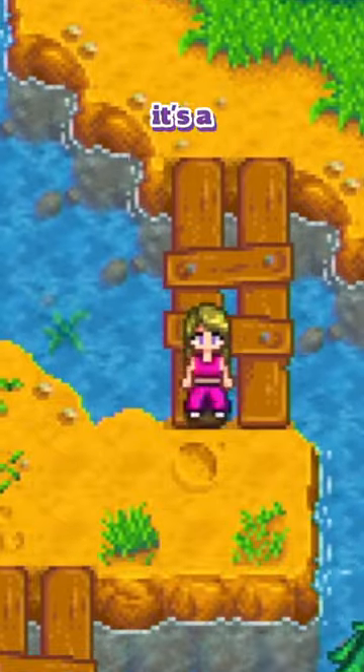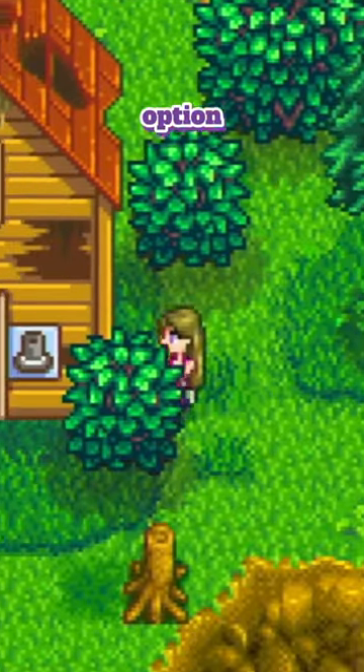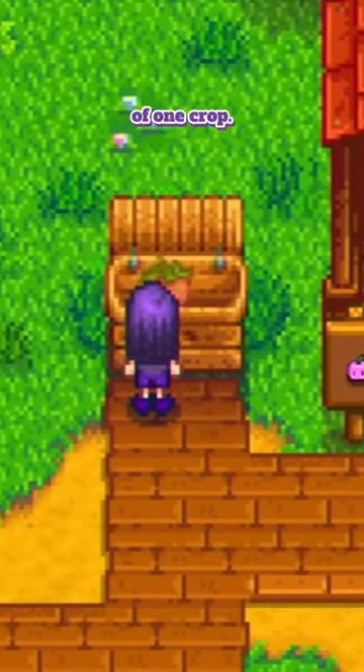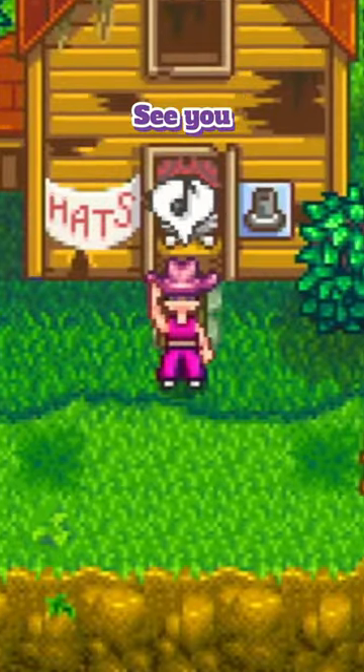Now for the final touches, we'll change into these crystal shoes, and of course we need the cowgirl hat. In the movie it's a white hat, so I'm a little torn because there doesn't seem to be a white cowgirl hat option — so pink it is. For just 1,000g I'll buy this one from the Hat Mouse, which was unlocked by selling 300 of one crop. And there we go — the perfect Stardew cowgirl Barbie costume. See you tomorrow!